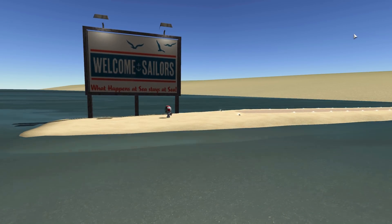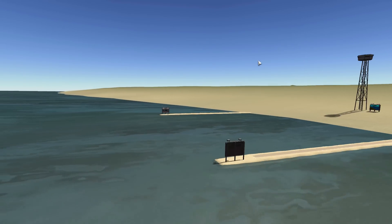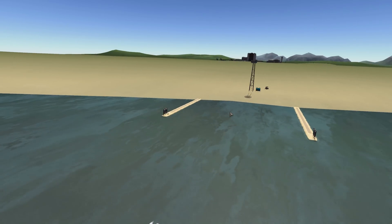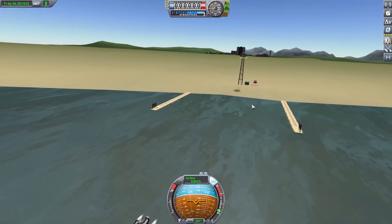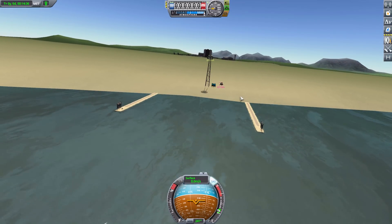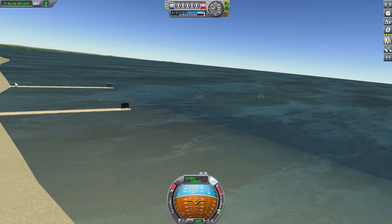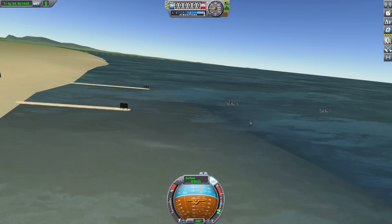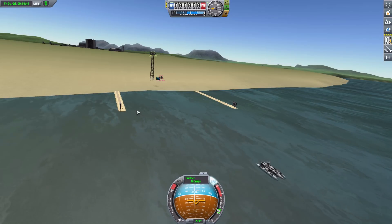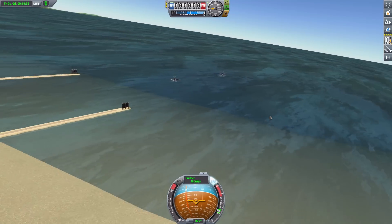Nonetheless it's still cool, and we even have a fun billboard here to welcome all sailors — and of course what happens at sea stays at sea! The same billboard is on the other side. All in all it's not the most complex dock area ever made, but it serves its purpose. The mod's main purpose is to offer these two spawn locations, just with a little extra flavor from the static objects. With Kerbal Constructs you can place these in other parts of the world as well.